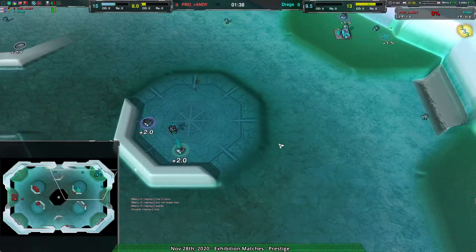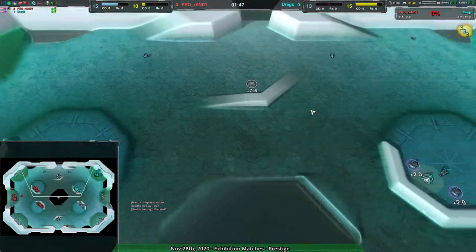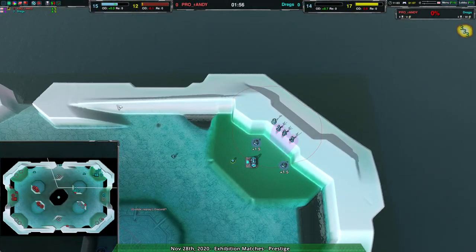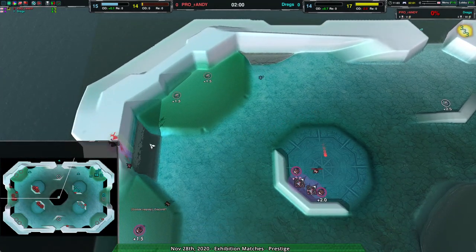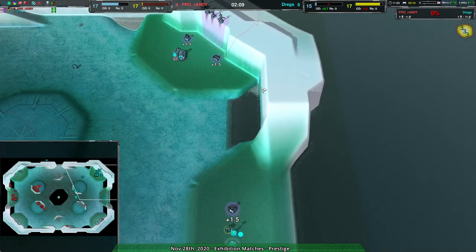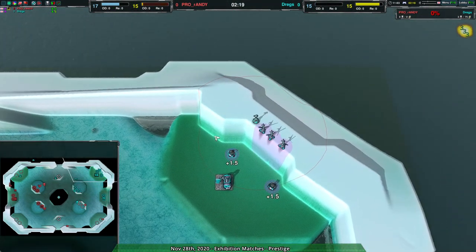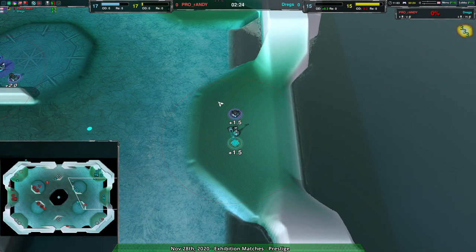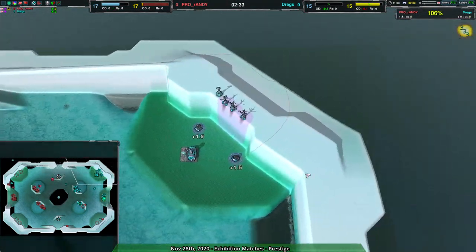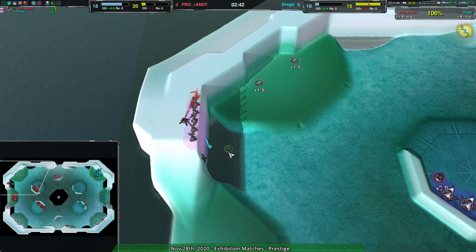Dregs was on this map last time fighting against Gulda, who was also going for spiders, while dregs went for amphbots. Dregs made a lot of mistakes setting up their overall position, because with spiders you can go up ramps easily, while with amphbots you can go up ramps but not up to cliffs any other way. Dregs started in the center last time and now is starting in the corner, giving a little more control over the cliff region. Randy however is starting in the center but going for spiders, so the height advantage isn't really a big deal for them.